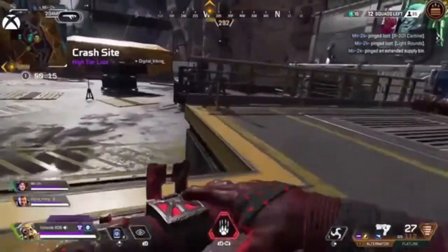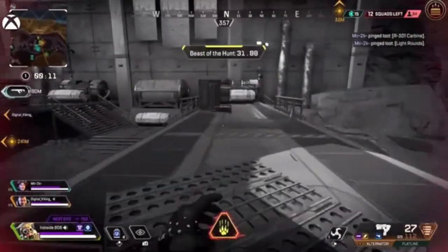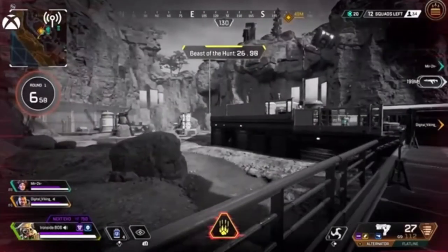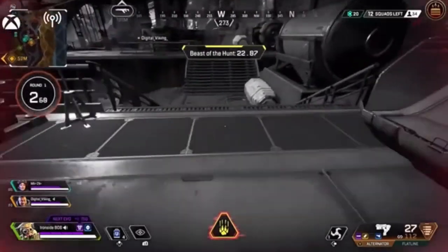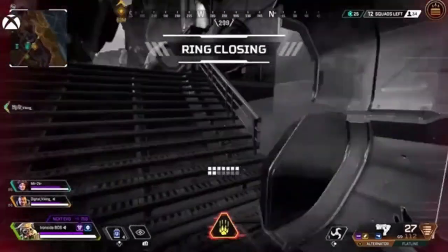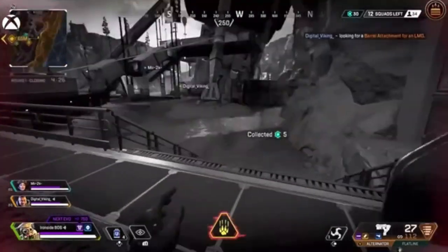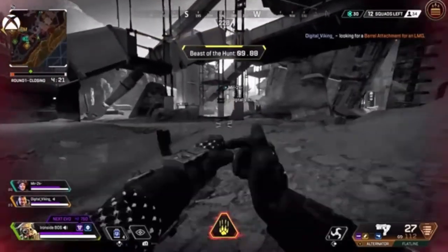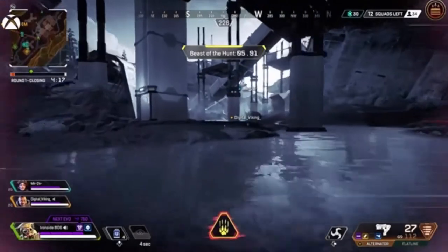His ultimate — you click both bumpers and you move faster while your screen grays out. If you see any enemies, they're highlighted red; if you see any allies, they're highlighted blue. It lasts for 30 seconds, and if you knock somebody down, it extends. You do move so much faster, so it's very powerful. Also, your tactical recharges faster while the ultimate is active.